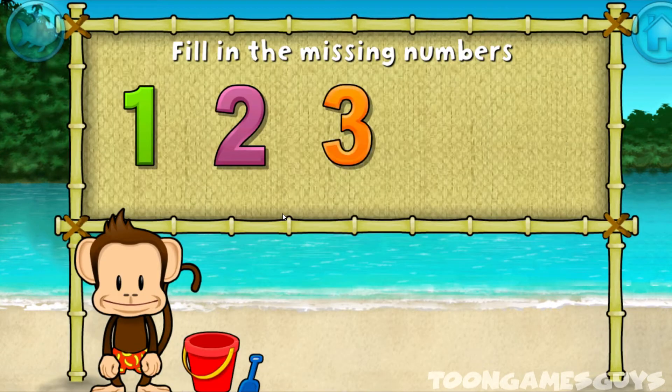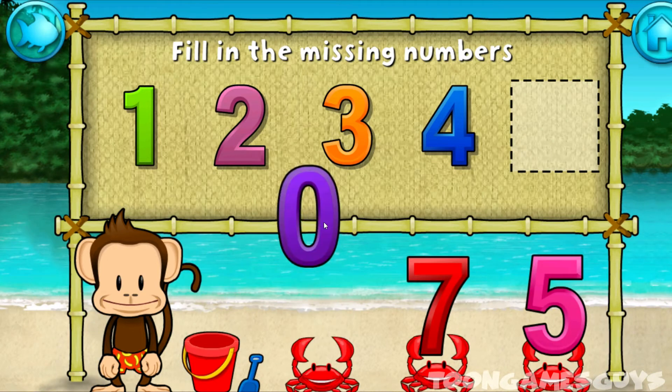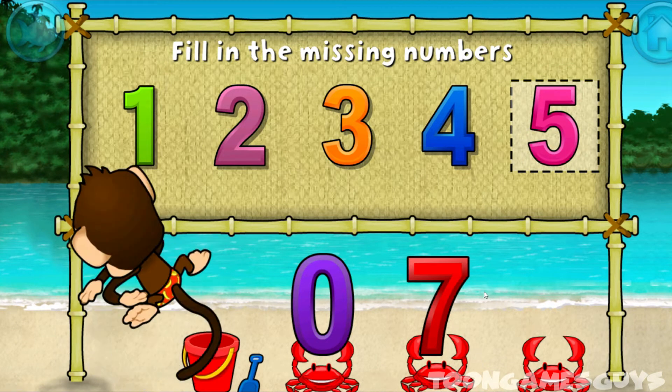One, two, three, four — these numbers are in order! Fill in the missing numbers! Zero, seven, five, one, two, three, four, five. You did it!